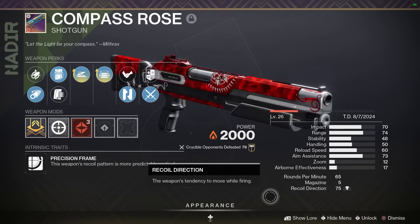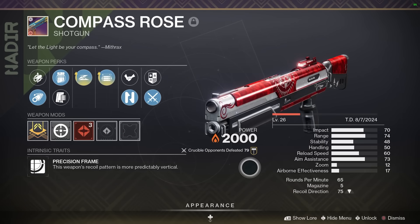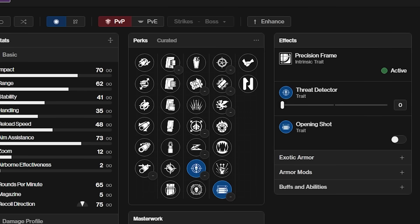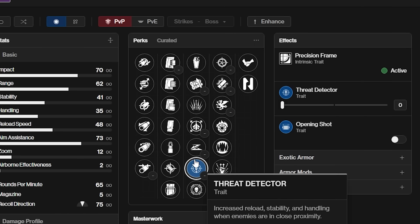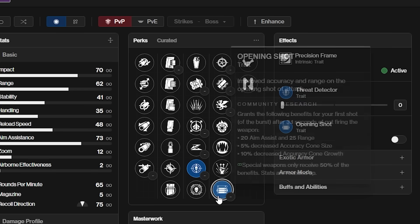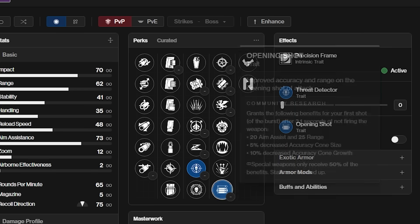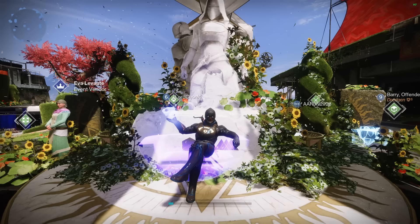Thanks to the homie Gani. To get your hands on this weapon, just take part in the Solstice activities and you'll eventually get a very good roll. It can also come with Threat Detector and Opening Shot, or Slick Draw and Opening Shot, so you've got handling perk options as well. But if you want to be an all-in complete shotgun ape, it doesn't get any better than Slideshot and Opening Shot.